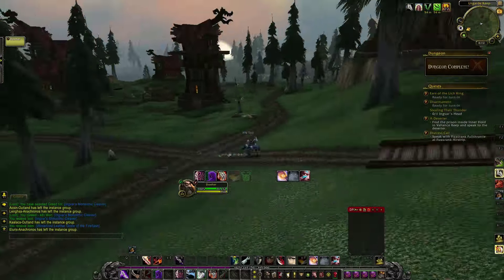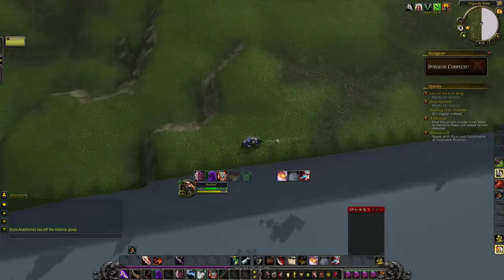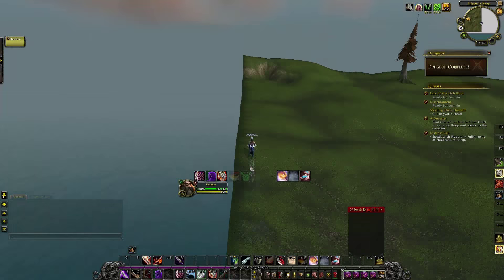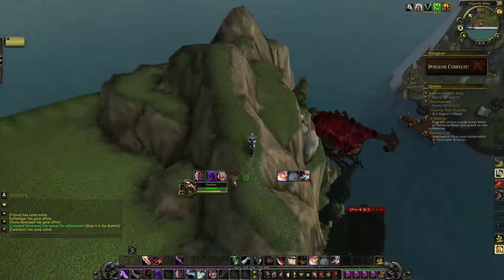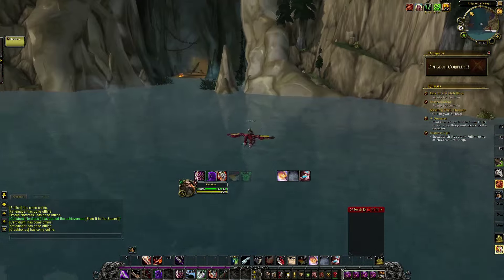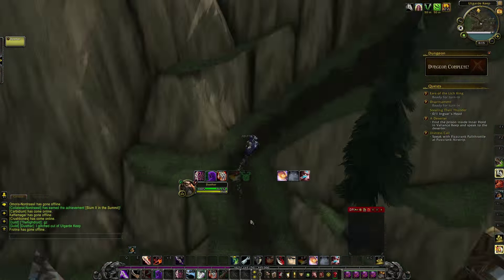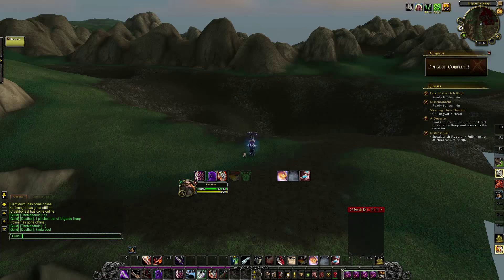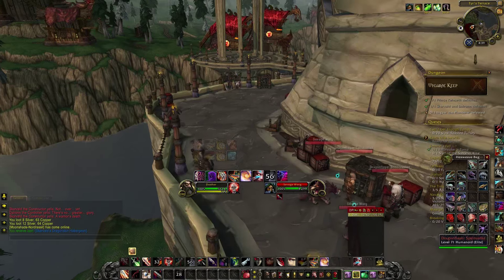Thus I spawned outside of the invisible wall, and it allowed me to just run around the instance where you're not supposed to be. As you can see, it gave some pretty interesting footage here with the walls and whatnot. Quite some things were weird — of course there were no NPCs and everything, and it's possible to glitch out of dungeons in several ways. Here I came across some visual glitches; the map was green all the time.